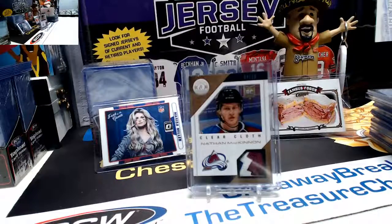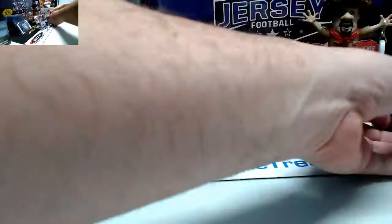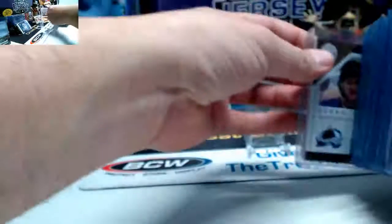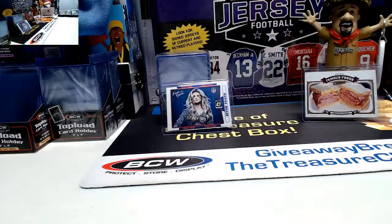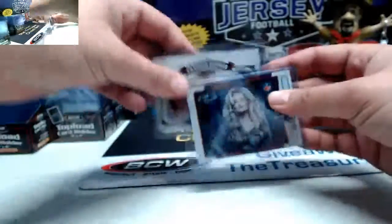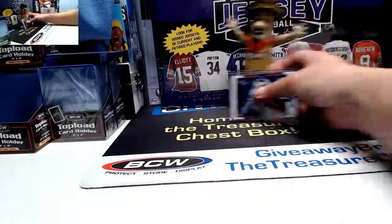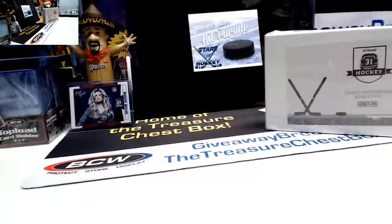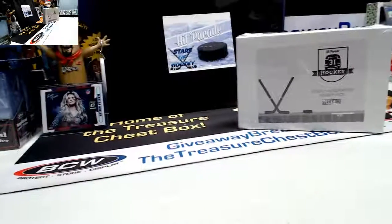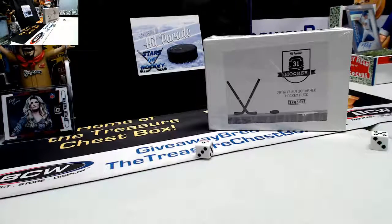All right, I'm back. We're about to do a random divisions draw for an autographed hockey puck and an autographed photo. The ham sandwich is gone. There's the photo, there's the puck. We'll do the puck first. Good luck — it's got to be a three or higher to random the names and divisions. I got a six, let me get some randoms set up.